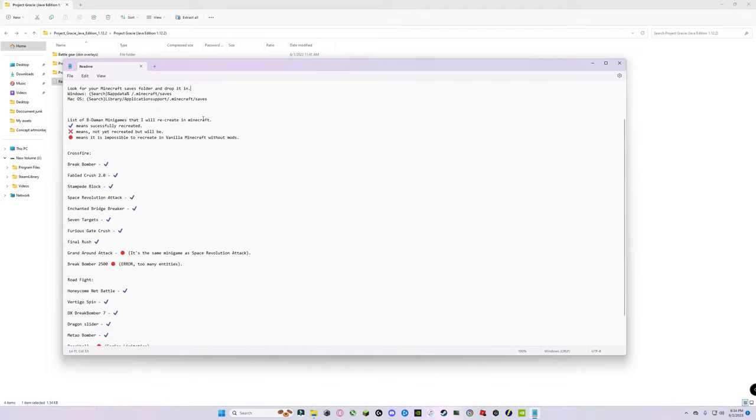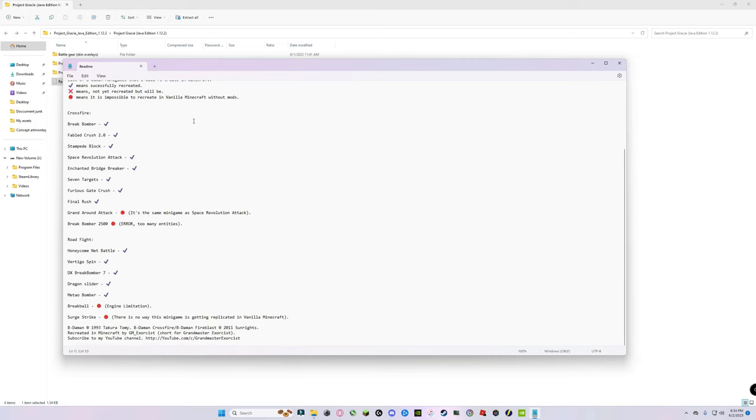This is what you get in the downloaded file: a readme, skin overlays for your Minecraft avatar, the minigame world itself, and the scrapbook world I use to test my machines.